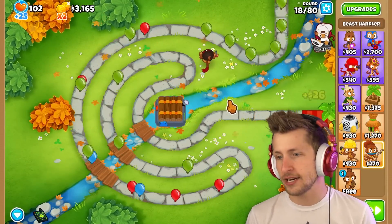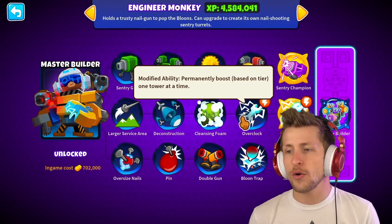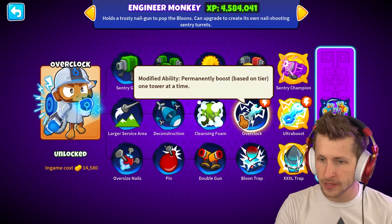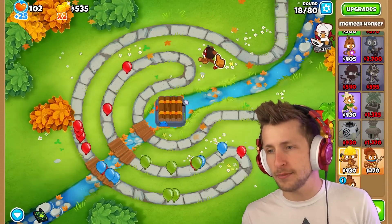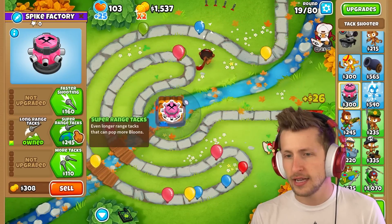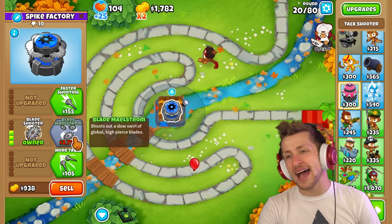Engineer: permanently boosts based on tier, one tower at a time. So he just links to one tower and permanently boosts it — that's actually pretty cool, I approve of this. Let's put him here and get the Blade Shooter. I want to see if it's gonna be bad or good — would I rather just have the ability on this?